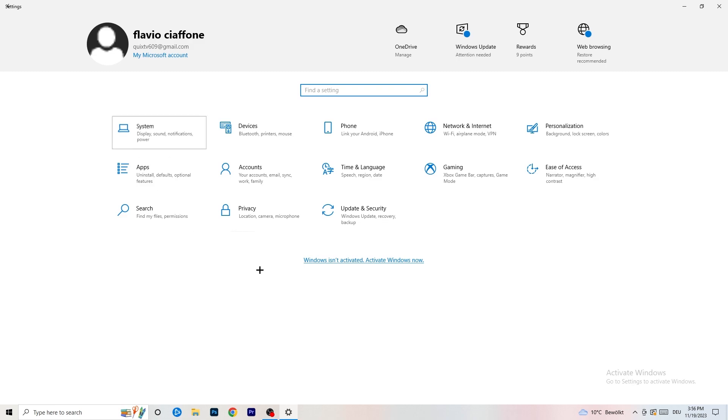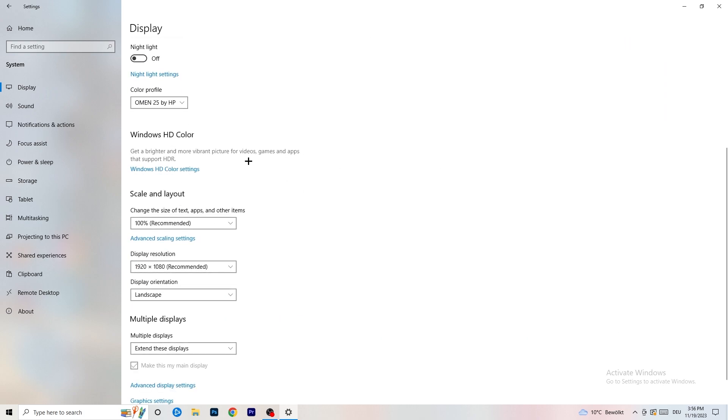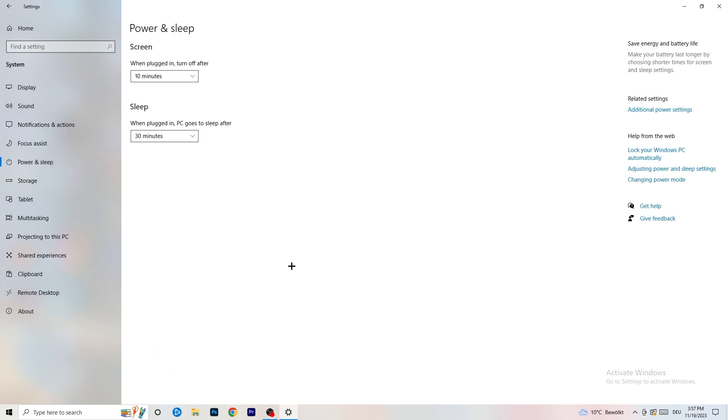Go back, hit System, and you'll land on the Display settings. If you have two monitors, identify which is your main monitor. Under Scale and Layout, change the size of text, apps, and other items to 100% as recommended. Also make sure your display resolution matches your in-game resolution — if your in-game resolution is something like 1720x1080 or a stretched resolution, it should match your monitor's native resolution to avoid issues.